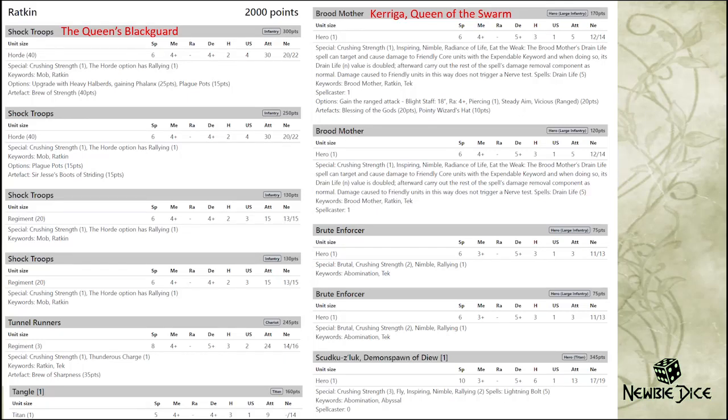My Bodyguard is a horde of Shock Troops — I take everything within 300 points. I took the Plague Pots, I took Phalanx. I don't usually take Phalanx but I want them to survive, and then I took a Brew of Strength. My General is a Broodmother called Karigar, Queen of the Swarm. If you find the name familiar, it's basically lifted off the story of a video game. I got another Broodmother, and I took the Pointy Wizard's Hat so I can have level 3 spellcasting in total — rolling 3 dice during the channeling phase. I took the ranged options usually available to the Broodmother, but after playing my first game I realized how strong Alchemist's Curse is, so the second game I took Alchemist's Curse instead.